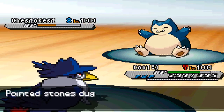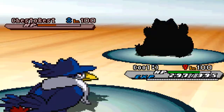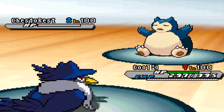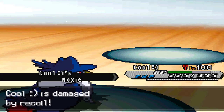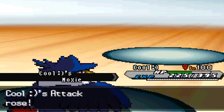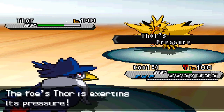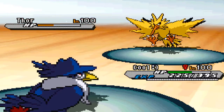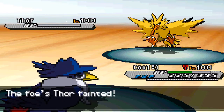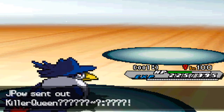In comes the playmaker — the Honchkrow. Star of the show! I go for Brave Bird and take out that Snorlax, get my Moxie boost, and this is the Black Glasses set. I know what you're thinking — why not Expert Belt? I went with Black Glasses to power up Sucker Punch. I take out Nidoqueen straight away as well, getting myself up to plus two, and things are looking quite dandy.